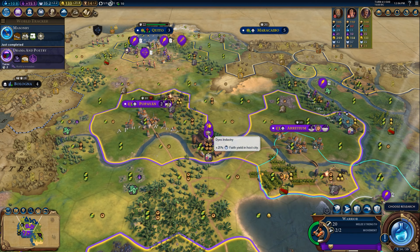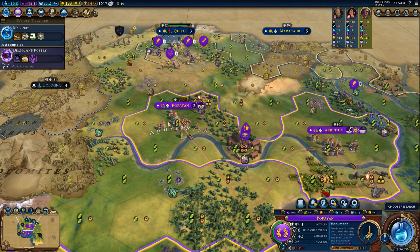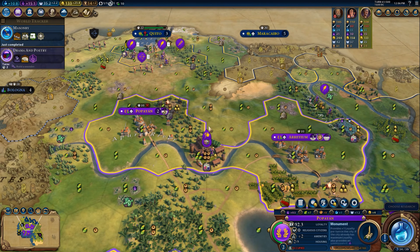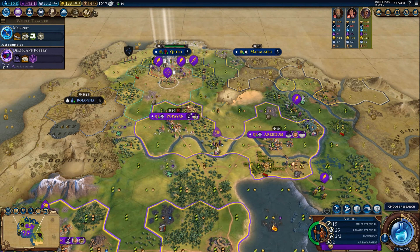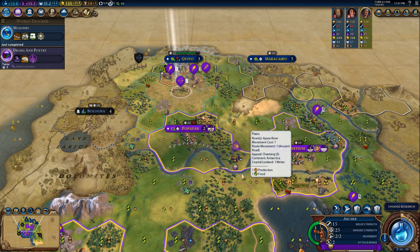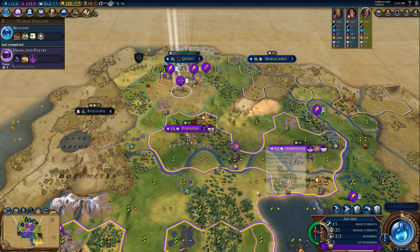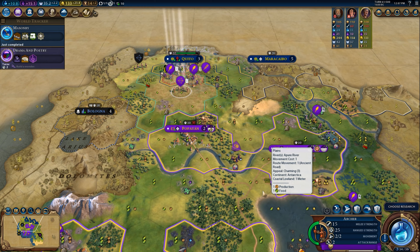I have now built that industry in Popeyean. If I would later like to build a different industry there — say an industry of jade to generate more gold, or an industry of ivory to produce more troops — what I can do is use the builder to remove the industry I built in Popeyean. This then allows me to construct a dyes industry somewhere else in the empire and build a different industry in Popeyean. Being able to remove an industry is very interesting strategically: you could spend the classical era up to the Renaissance producing more faith, then switch to producing more gold or military units faster.